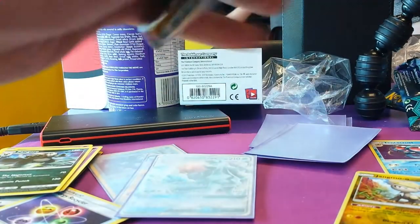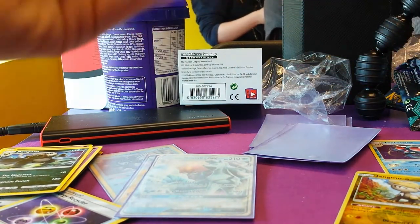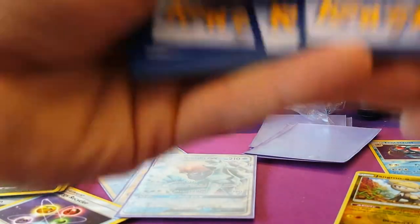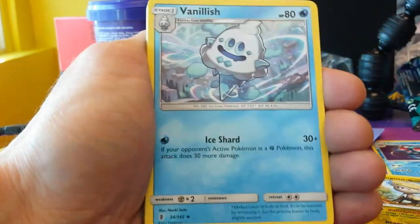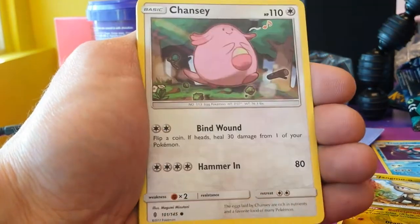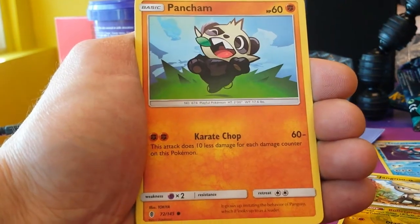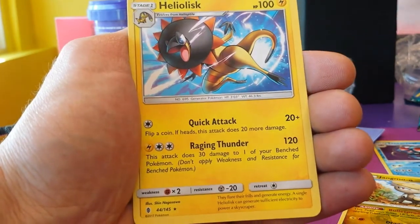We're down to our last pack which feels really thick as well — absolutely so much hype. Can we go something special here? We kick this off with Grass Energy, Vanillish, Enhanced Hammer, Alomomola, Machop, Chansey — quite cute — Snorunt, Pancham, Bellsprout. Reverse Carvanha, and the last card Holo Alolan Ninetales — looking kind of cool.